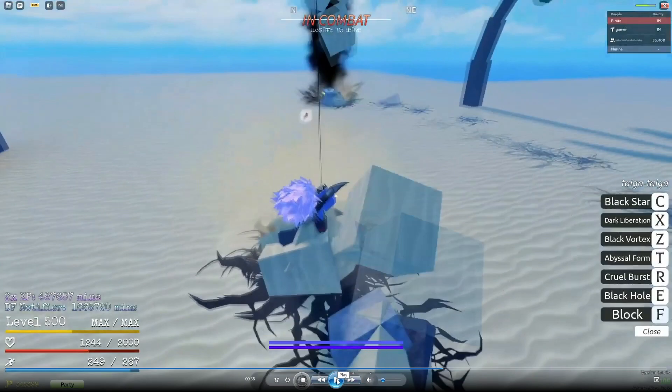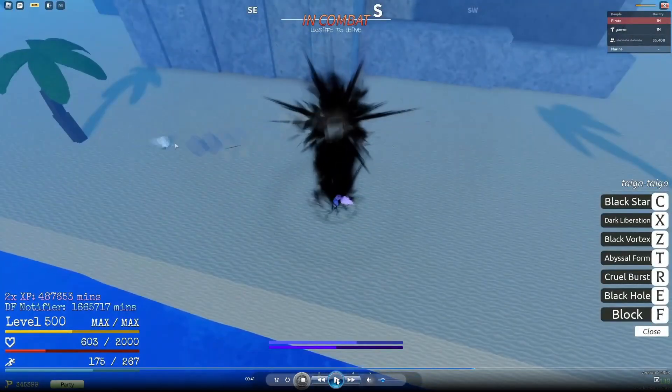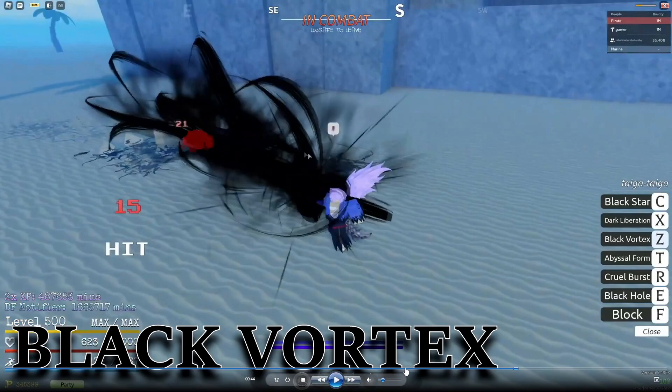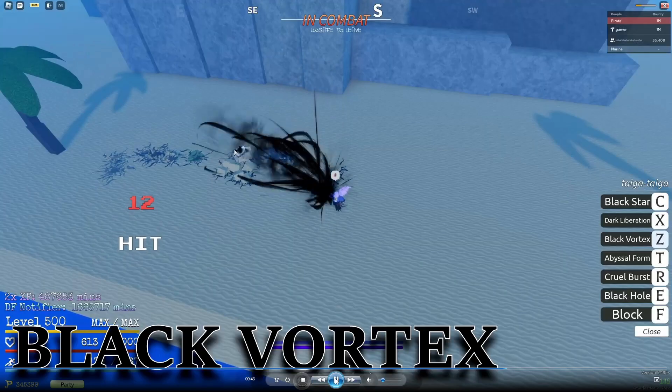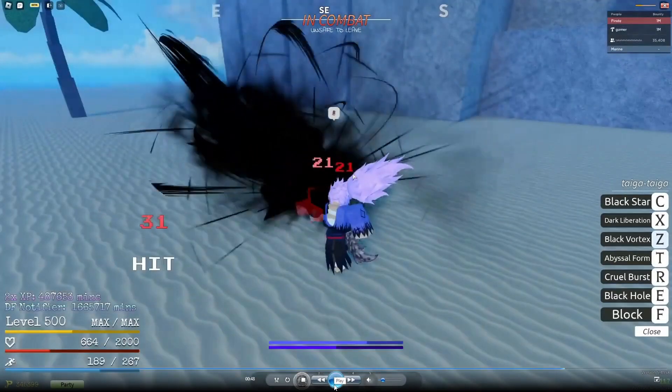Next we have Black Vortex, which is very good. This one is also a combo extender — I'm not too sure how true that is, it seemed pretty true for the most part, but we'll find out after release. This one hits 22 times and has a fairly high range — they start from a distance and basically get pulled in. It's pretty much a stun as well, as you can see they're fully stunlocked. This does 21 damage per hit, totaling around 462 damage, so it's a fairly good combo extender in my opinion.